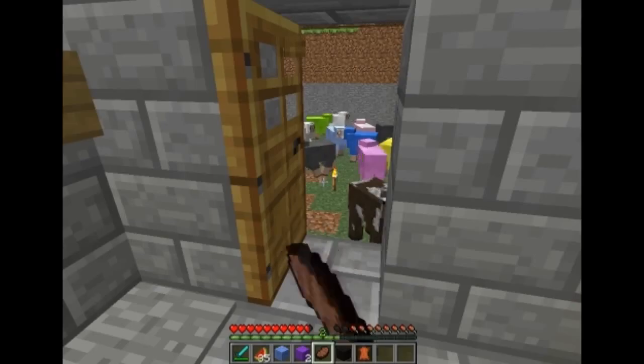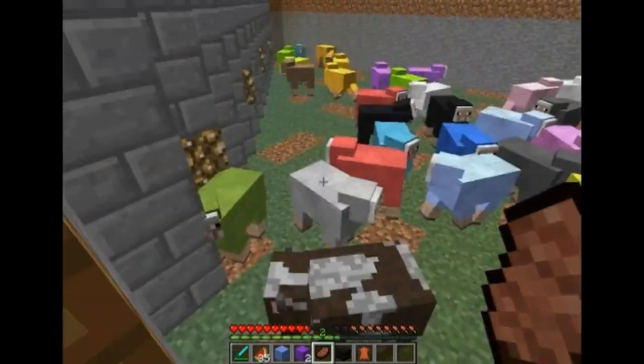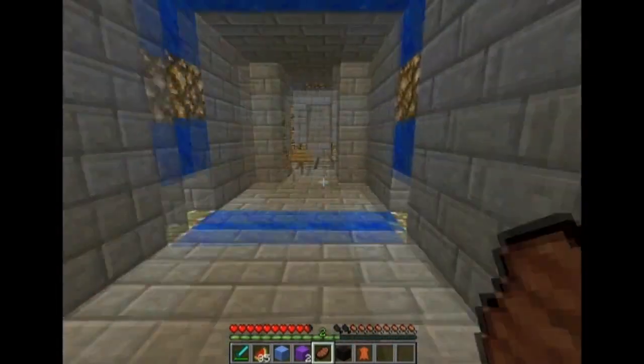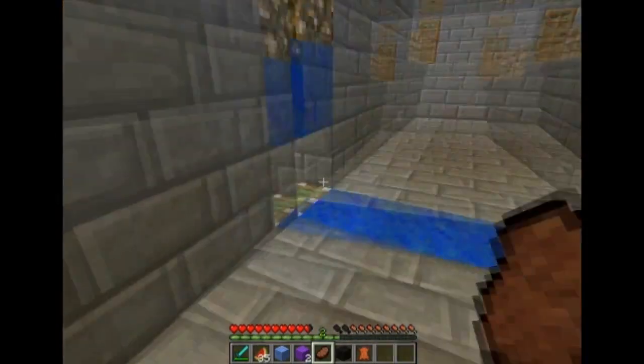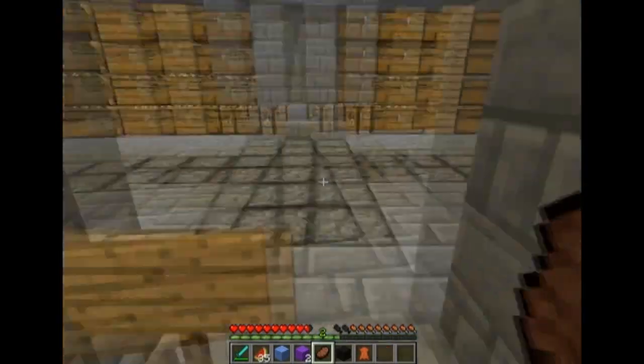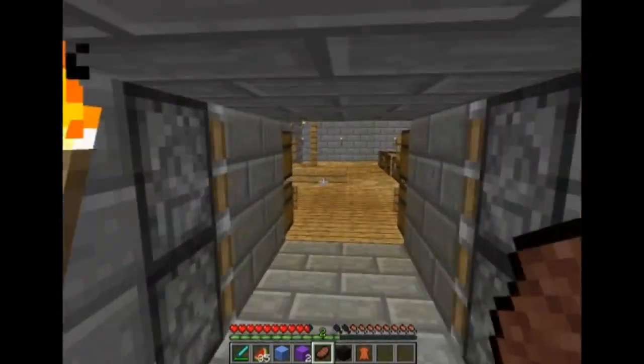I got a little pressure pit here — it throws out a shears. There's a dispenser down there underneath. It throws out shears when you jump in, so if you want to go get wool. Right, does this piston door close? It's missing two blocks, so that doesn't help. It closes that far, so it's okay. As I said, it's a work in progress.